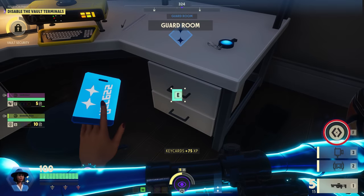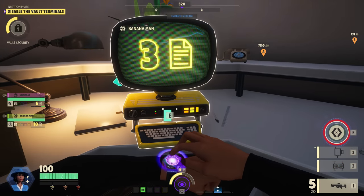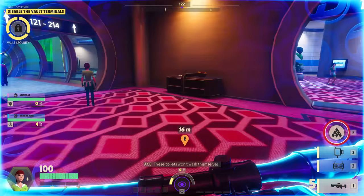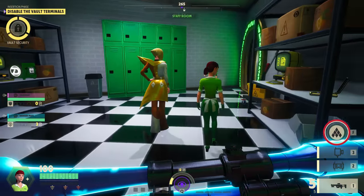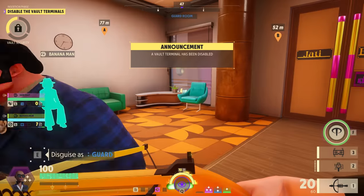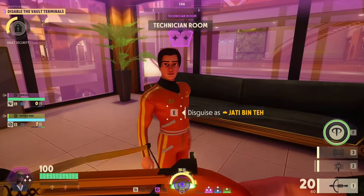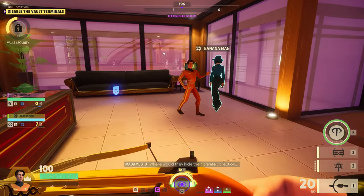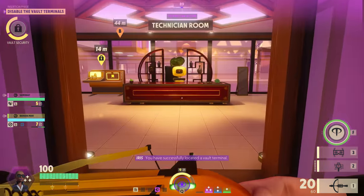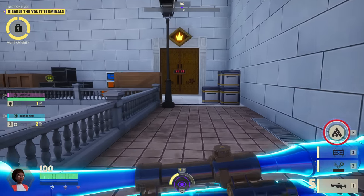You can also find color-coded key cards that give you access to their respective color-restricted areas, but just because you have access doesn't mean you're allowed in. To get into a green staff room, you need to switch your disguise to one of the staff members wearing green around the map. Guard rooms require a blue guard disguise, or you can get a purple VIP guard or a rare golden VIP skin which grants access to all the rooms, but you risk standing out.